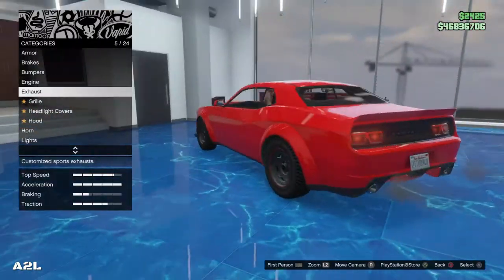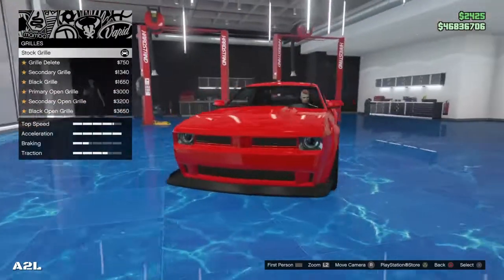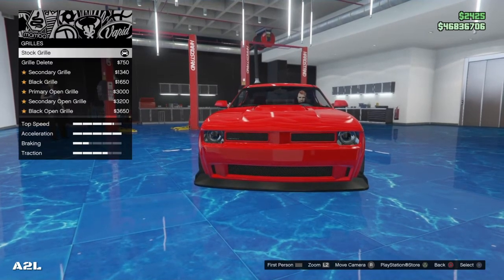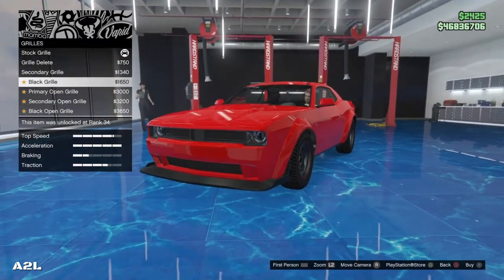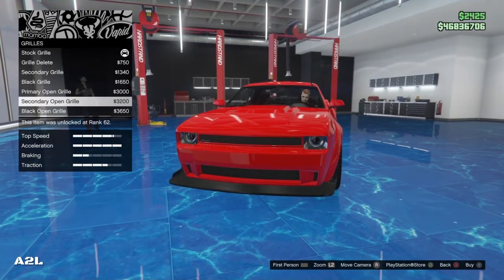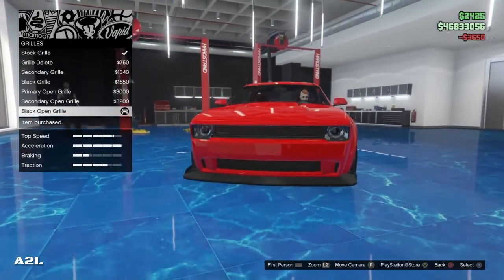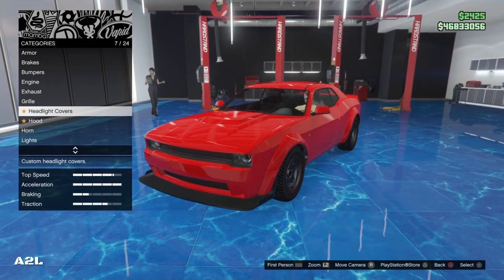I'm going to leave those exhausts on there. Then we got the grill — let's check that out. We got the grill delete, the secondary, the black — I'm probably going with the black — the primary, the secondary, the primary in black. This would be more like the Hellcat now, so I'm going to go with this one. She looks pretty. They don't have two lights in the middle, only one. We'll go with the front one there.